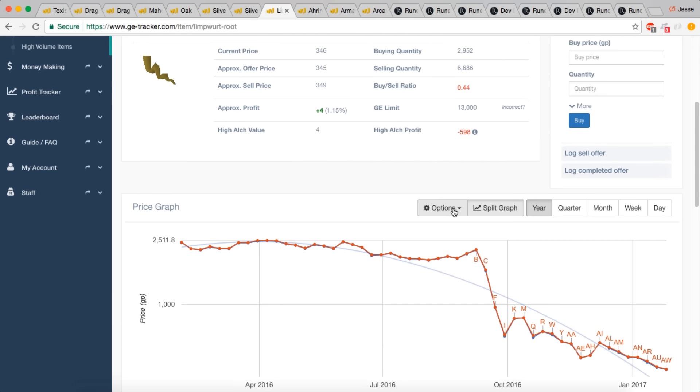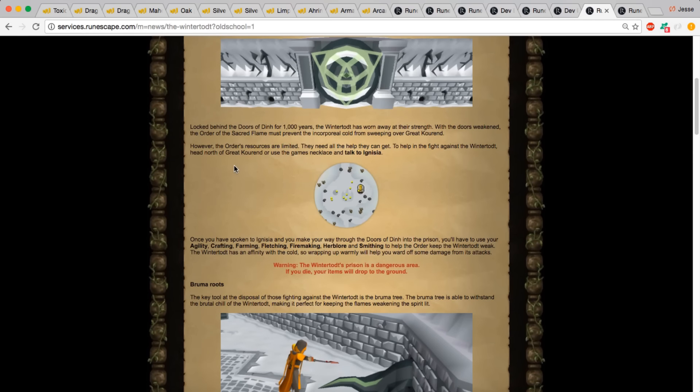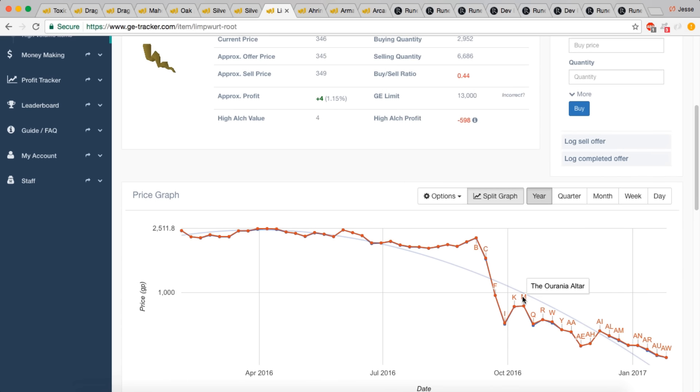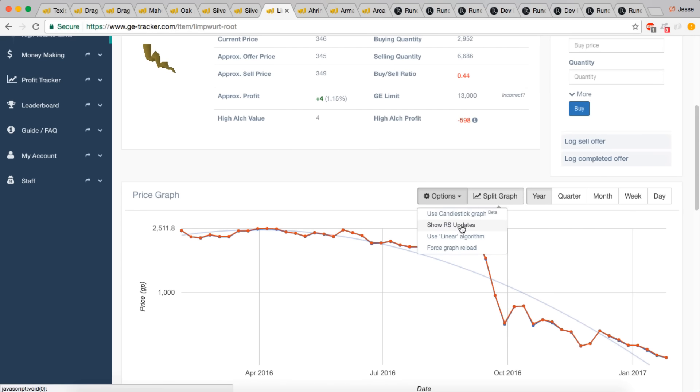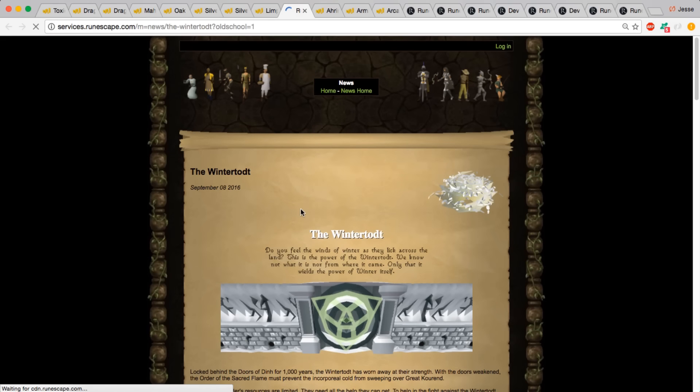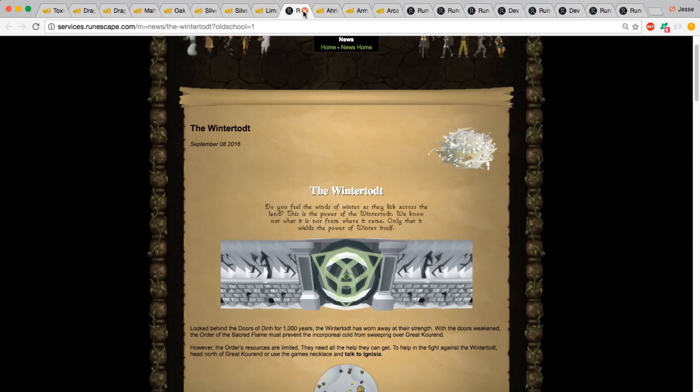If we look at this yearly timeframe, we don't even need to look at the exact blog release date, because on our GE Tracker charts we now have labels — little markers on the chart — that tell you what the update was in game for that day. Ever since this was implemented into the charts, all blog posts are automatically attached to the chart. You can hide them if it's too cluttered, or show them, and if you click on one it'll take you to that exact blog post.